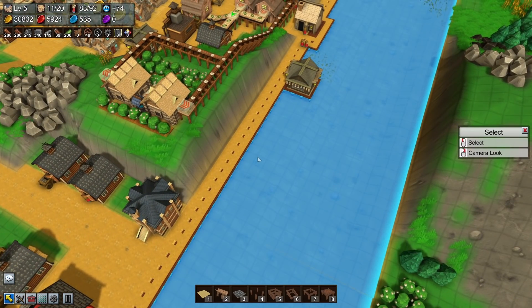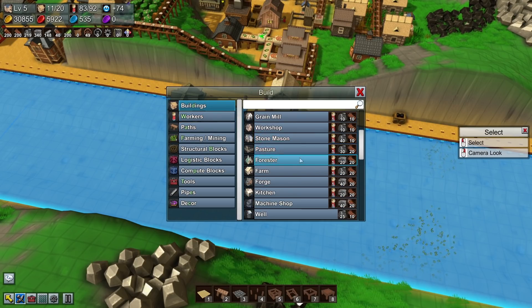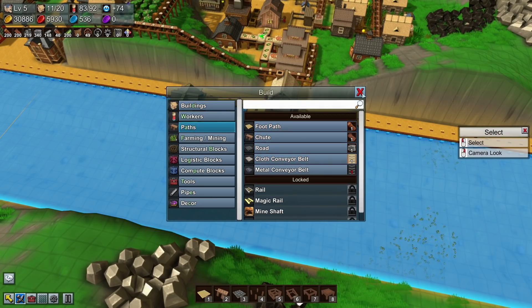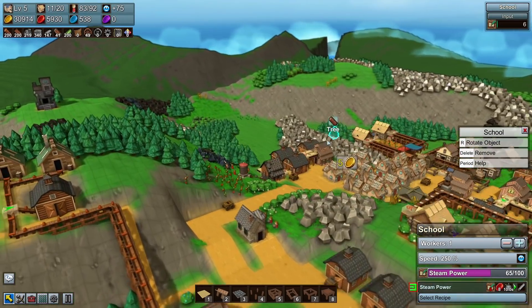This is such a nice building, I'm reluctant to tear it down. Was there a fishery already unlocked, or are we currently unlocking that? Yeah, we need to research the fishery — we'll get there in a little bit, but that's fine.